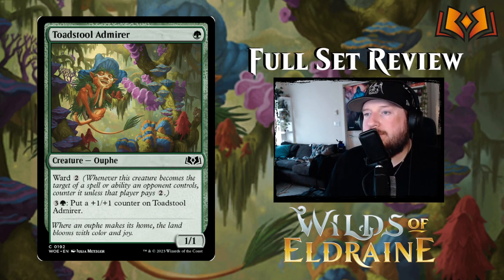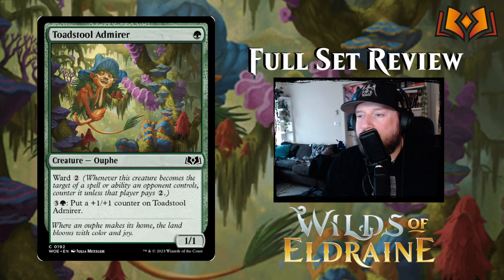Toadstool Admirer is one green for a one-one with ward two. You can pay three and a green to put a +1/+1 counter on it. It's not great but it's fine.